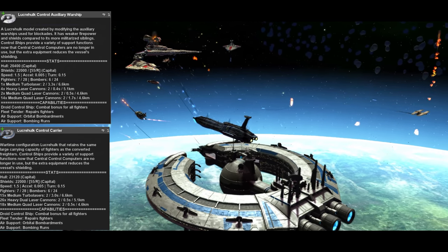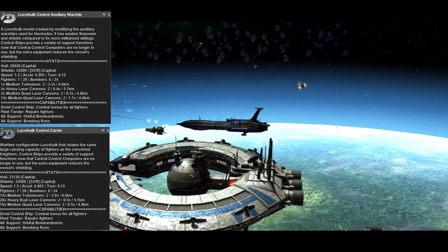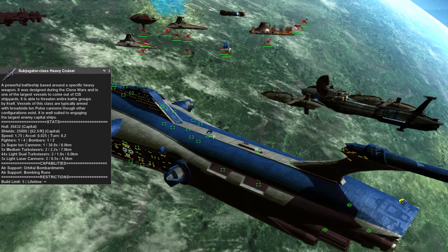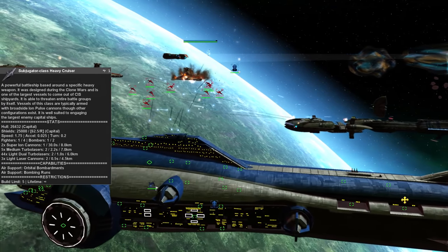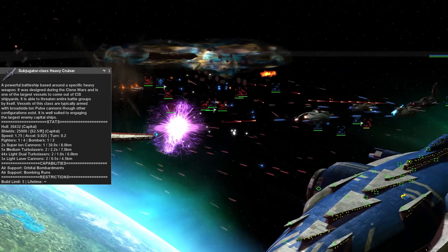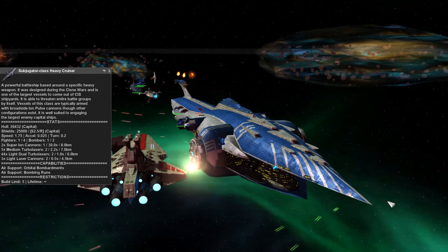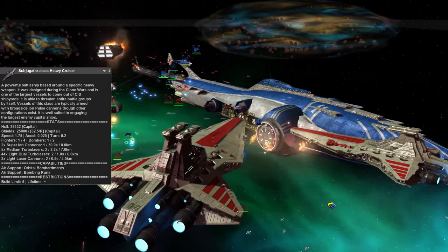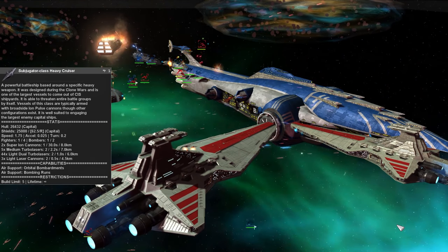Staying on the battlecruiser end, if you want to sacrifice some of that fighter focus and the distributed firing arcs for more targeted and concentrated weapon damage while keeping the tankiness, the CIS also has the Subjugator class, which people may know from General Grievous' flagship, the Malevolence. If the Lucrehulk wants to be deployed in the middle of a group of smaller ships, the Subjugator's main strength comes in its ability to use its two special ion weapons to disable a target entirely. These can easily strip even the shields of a Victory or Venator and shut it down in a single shot, and its concentrated single-target damage and ion disabling capabilities make it ideal for facing down an enemy Praetor or Mandator, or even just assaulting high-level defensive stations. Keeping it a bit further back than you would a Lucrehulk can allow it to get the most out of its weapons without putting it at too much risk.